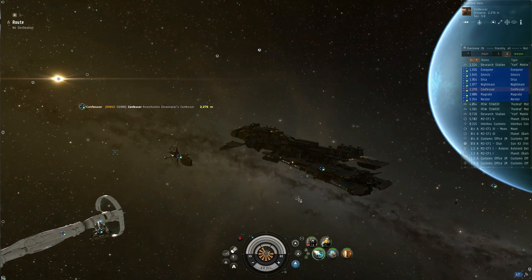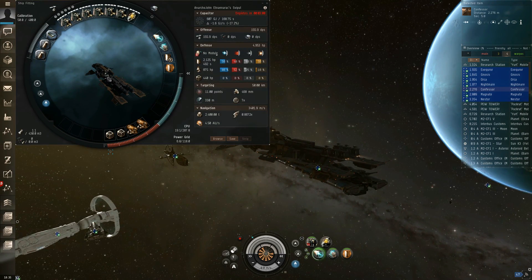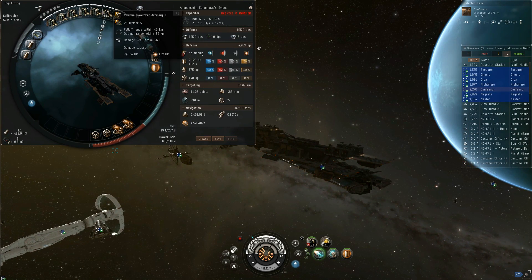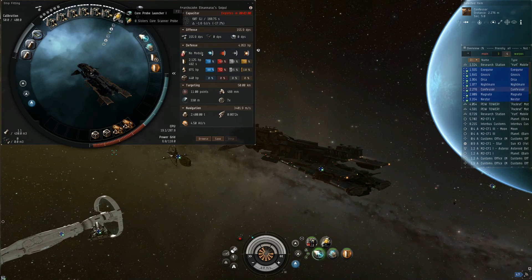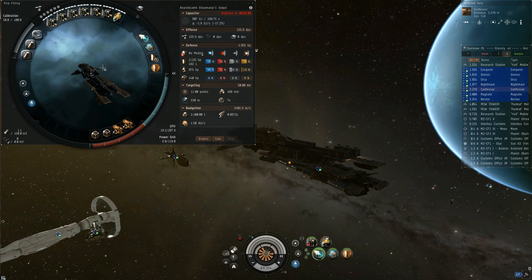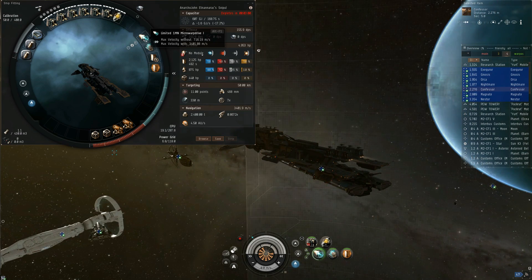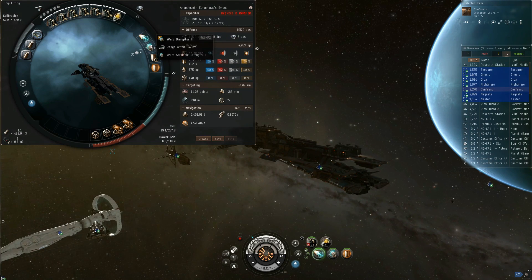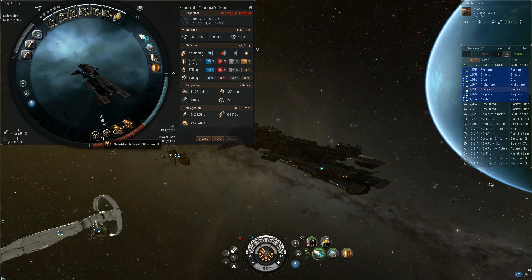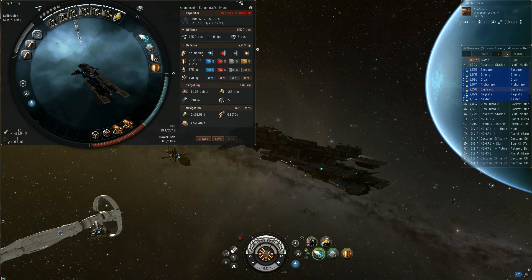That's all the modes. Here's my fitting — I can't fit the hardeners in, I don't fly them very often. I have Artillery up top, tech twos. I have a scan probe launcher to hunt down explorers, get on grid in sniper mode and alpha them off the field. Micro warp drive — which is apparently debatable, people are still using 10MN afterburners on the test server. Long point, buffer, some resists, gyrostabilizer IIs, and nanofiber IIs for more speed. I added fitting rigs because I couldn't fit everything on here by itself.